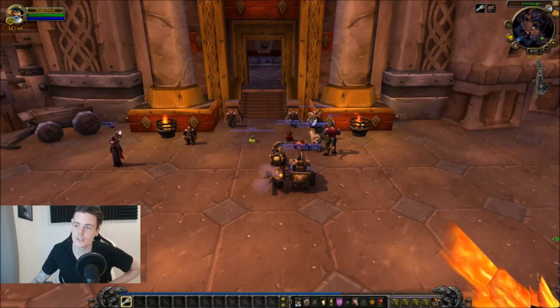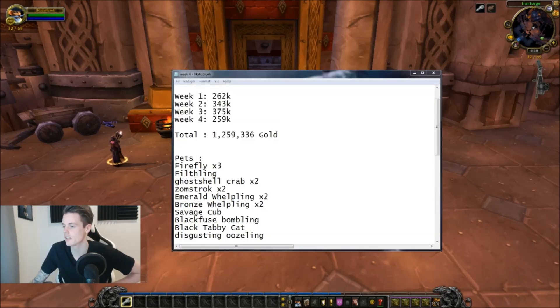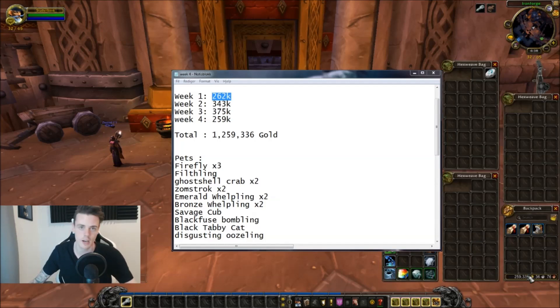Let's jump to it. I have this notepad with all the items — you can see: first week 262, 343, 375, and this week 259. As I mentioned, I got gold cap last week so I had to send the gold to a different character, so I'm currently at 259,000 again for a total of 1.259 million.